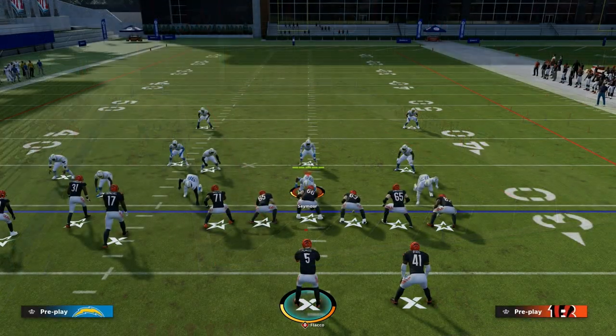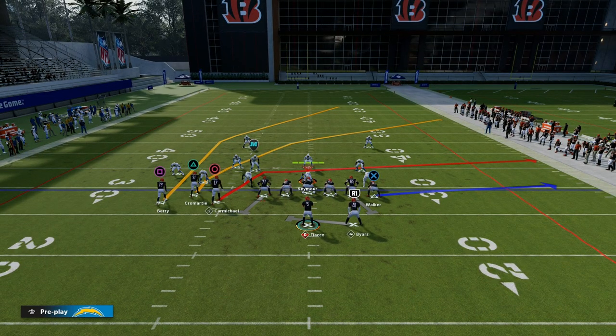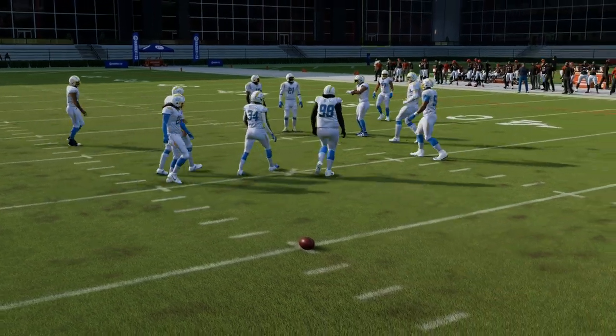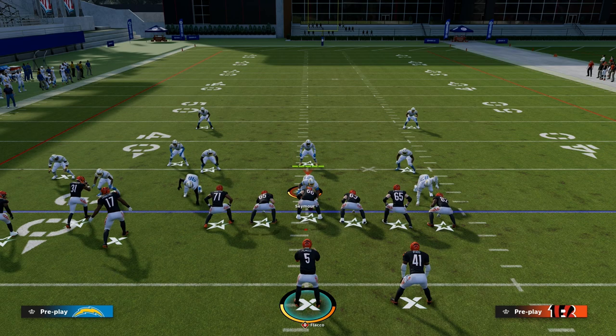We're taking a look at PA Boot Over or PA All Cross. You can really do this out of any play in the formation, but it's really the best out of this PA All Cross play. First and foremost, we want to have our tight end on the wide side of the field when we run this play — ideally, you want to run it to the left hash.